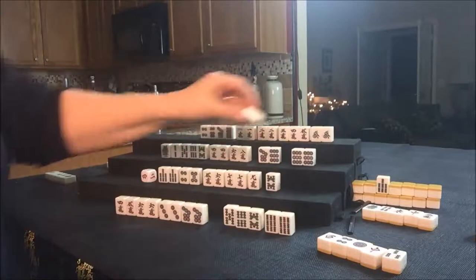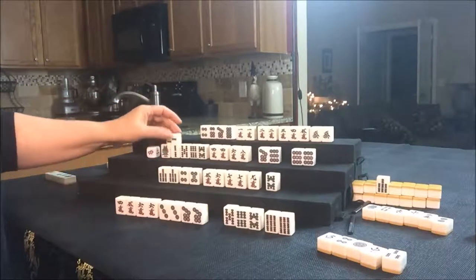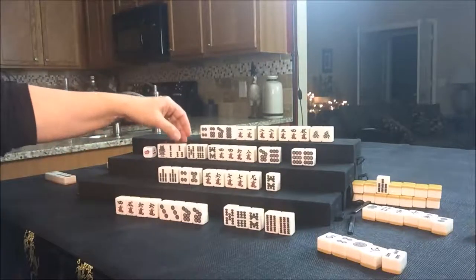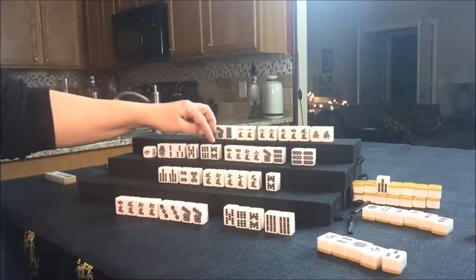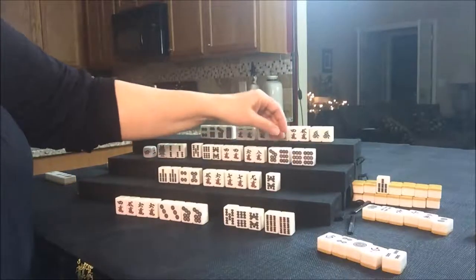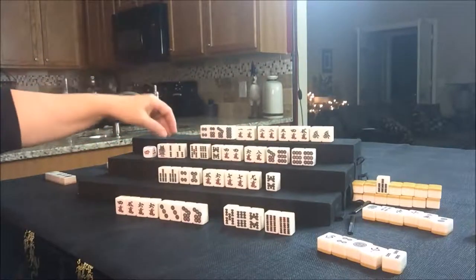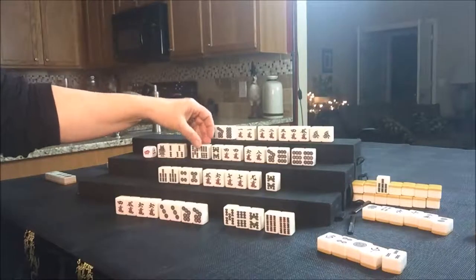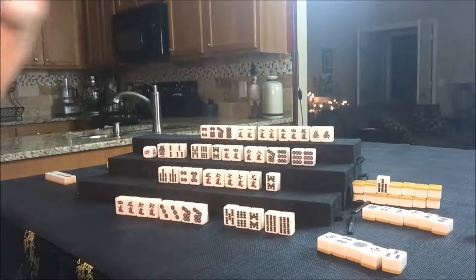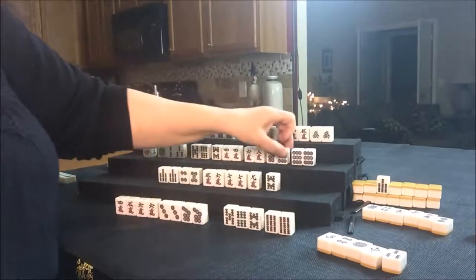South drew a 2 Dot — discard. We'll draw for West. They drew a 3 Bam. We were going to try to have them play Pinfu. Let's see if we can use that Dora tile — maybe throw the 5 Bam. Here's a pair, potential Chi, potential Chi, there's a pair. This is a potential Chi — that's a two-sided wait. We've got to have a two-sided wait for Pinfu. Let's go ahead and discard the 9 Dot — we don't need a Pung. That was a middle wait and another middle wait — we don't need another middle wait.